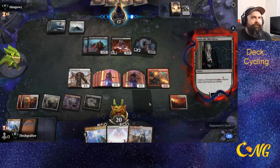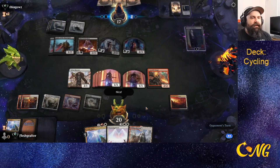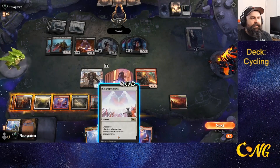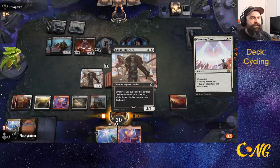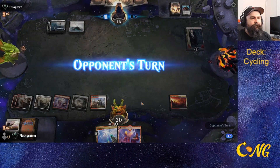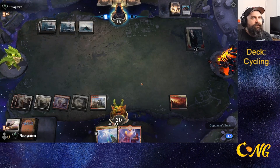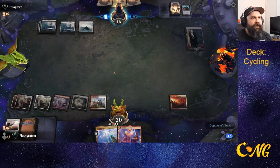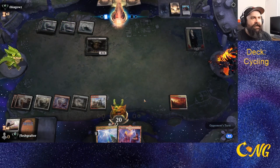At this point we're just looking for more cycling cards. We just have to Cleansing Nova and sweep the board — he's got too many lifelinkers going. I'm not too worried about getting hit by Faceless Haven; I'm just worried about the sheer number of lands we've drawn. We need to hit cycling cards.